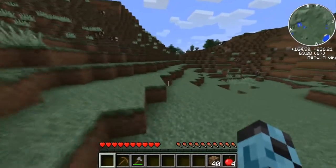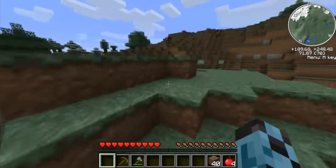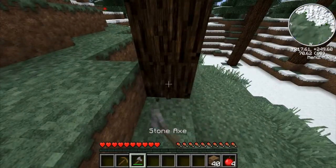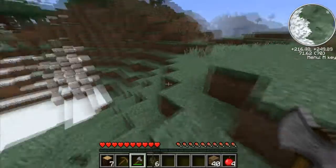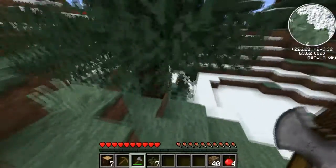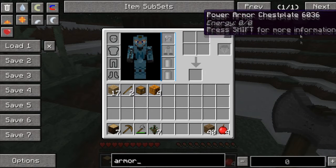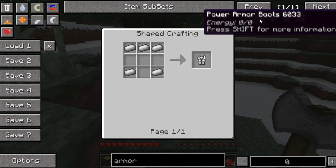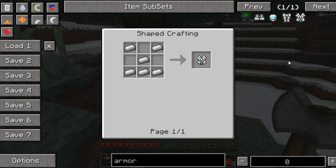My goal by the end of this series is to have gone to space and created a base on the moon, and also created a space station, which you can do in GalactiCraft. There's armor you can make - power armor chest plate. I just need to get a bunch of iron, and same with the other pieces - it just takes iron.